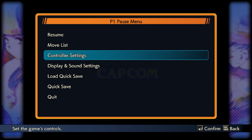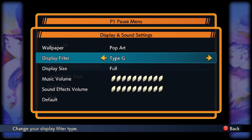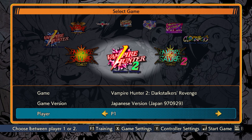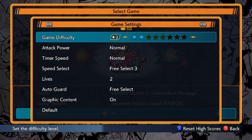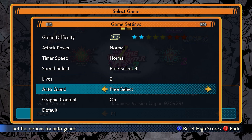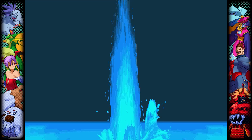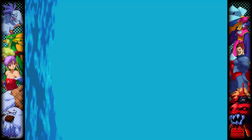There are numerous settings to fiddle with, both in general and with each specific title. The button mapping feature is essential here, as some titles vary drastically in their original button layout. Each game can save its individual settings, which may seem like a no-brainer but isn't always found in collections like this, so it's greatly appreciated. Difficulty settings are also adjustable with a wide range for nearly every player — a fascinating peek into how Capcom views each release's difficulty.